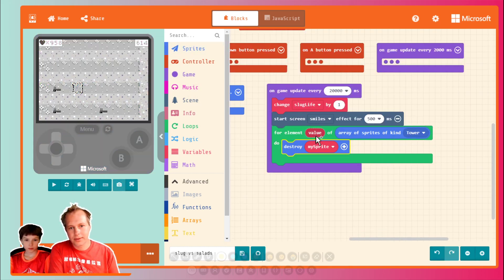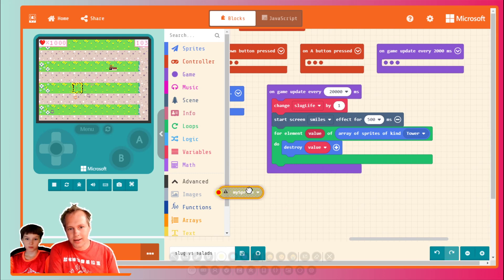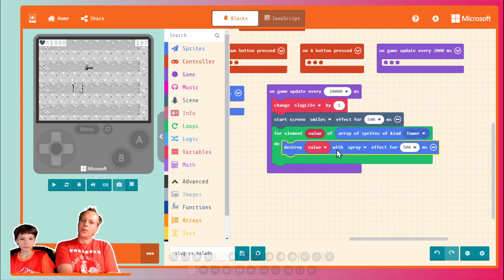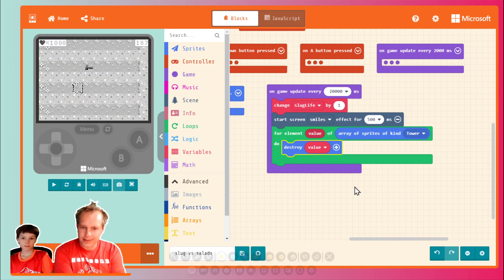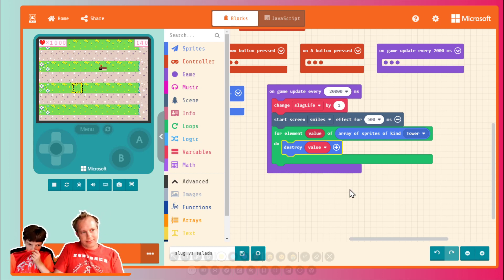Boom. Drag this one in. Okay, so we destroyed it. You want it to wait — no effect? Well, once it destroys it, we want to pop up wave two, or wave three, and then we increment the wave.